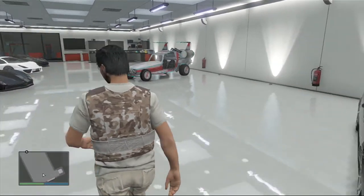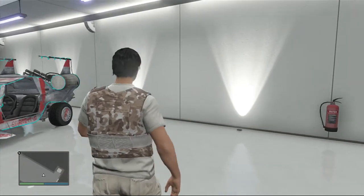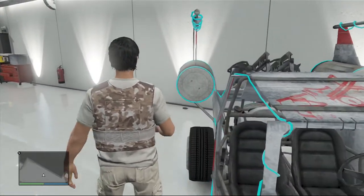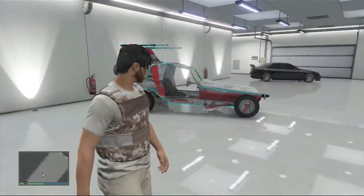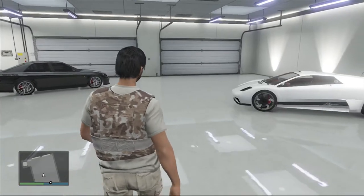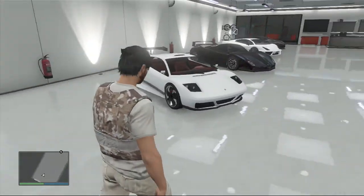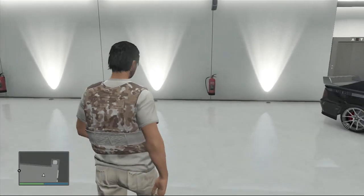One thing that wasn't removed during the update was that the alien buggy was not removed from people's garages, even though it was a modded car. All other modded cars and glitch vehicles were removed, but the alien buggy was not — so I still have my alien buggy right here. As you can see, most of my cars have been removed, along with my Adder, my Feltzer, and stuff like that. Don't know why, but they're gone.